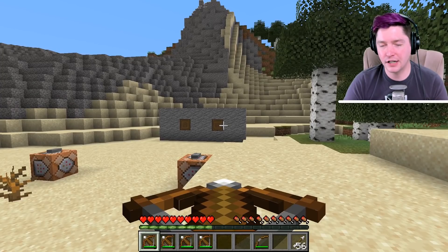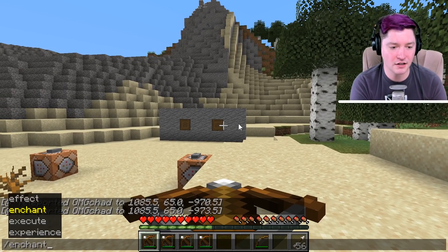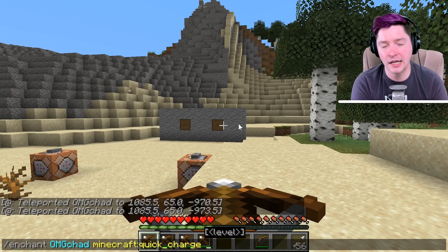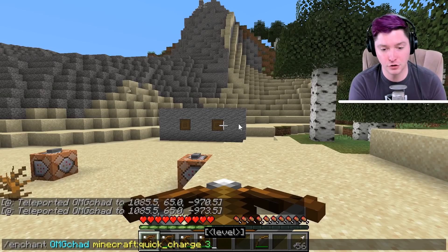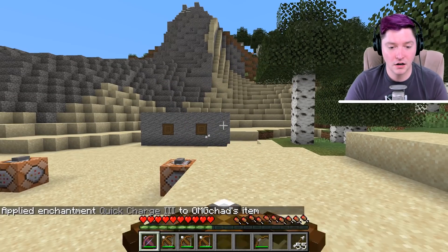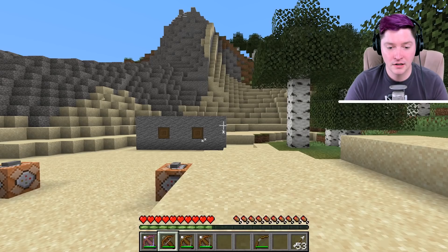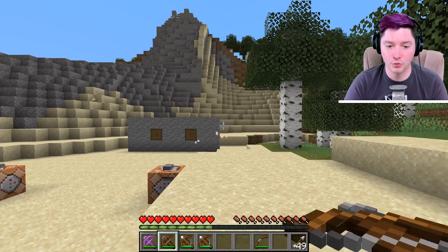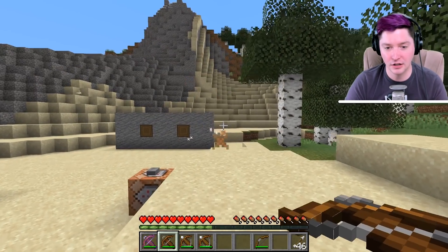Now let's talk about a few different enchantments. The first one is Quick Charge. I'm going to use the enchant effect to get this all the way up with Quick Charge - you can go up to level three. All this does is make you reload the crossbow faster. So we're going to do level three and fire both of these. You can see this is the normal speed of a reload, and this is Quick Charge - so much faster. Quick Charge versus reloading at normal speed - you can see it is way slower.